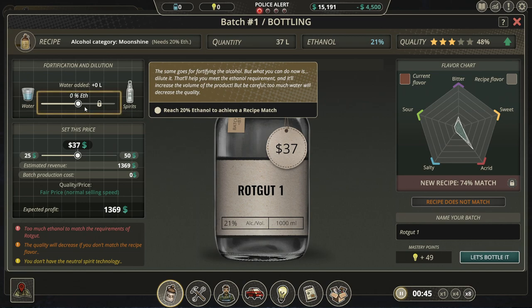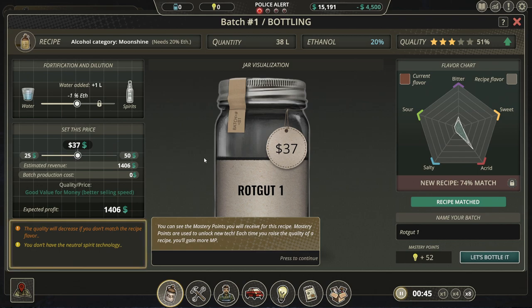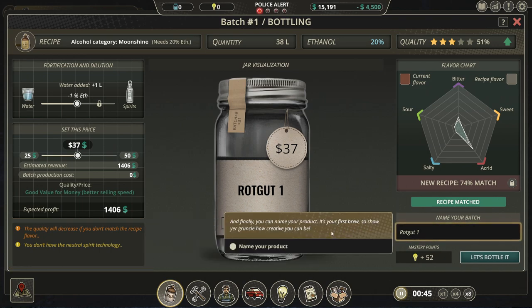Reach 20 percent — that was negative one. It's obviously important because you want benjamins, but — what, 50 bucks? 37. Oh, I can name it — slop juice. Slop juice sounds good.